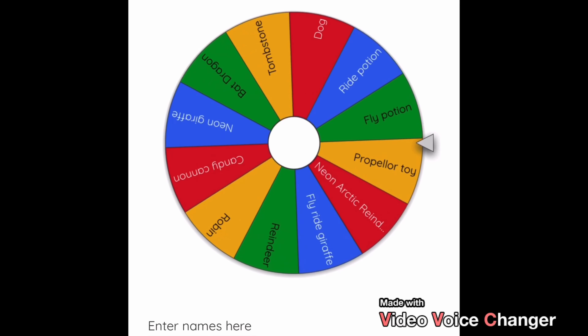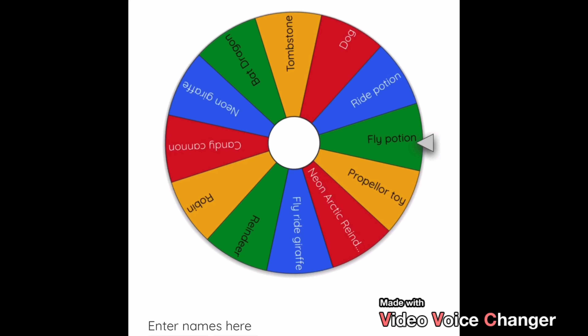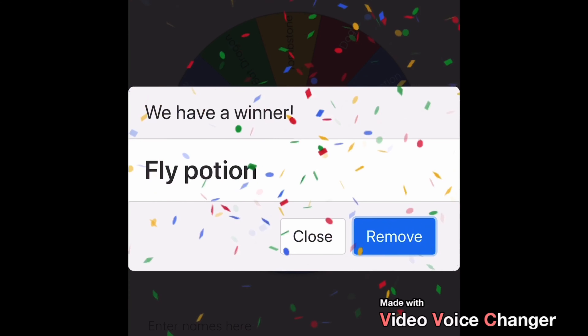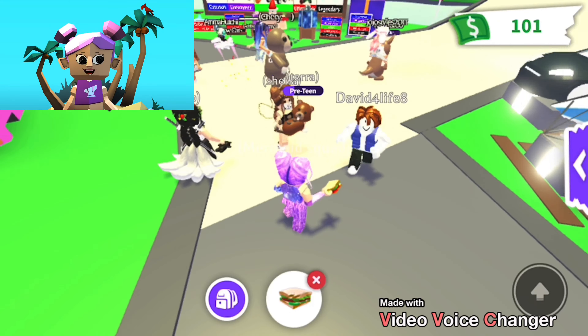My sister spins the wheel — she got a fly potion! That's not too bad, actually kind of good, and definitely better than what I got. So I'm going to go ahead and try to trade my sandwich, though I'm probably not going to get anything from it.